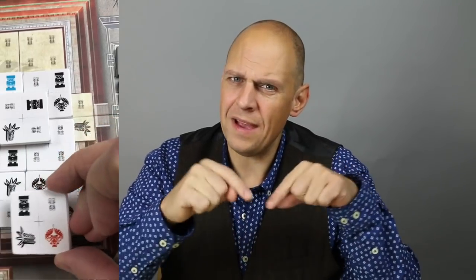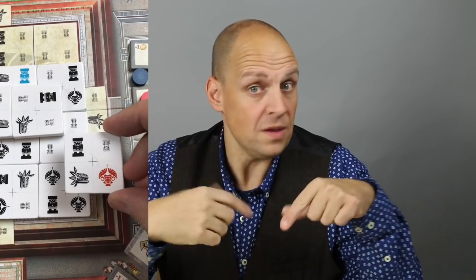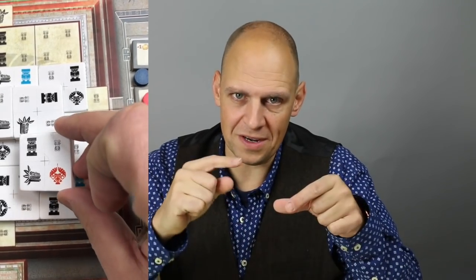If you're constructing or decorating the pyramid, the tiles have symbols on them. You can get bonus points and even steps on the temple track by connecting the symbols on top with the symbols underneath. So you need to plan ahead and see what bonuses you can receive that way.